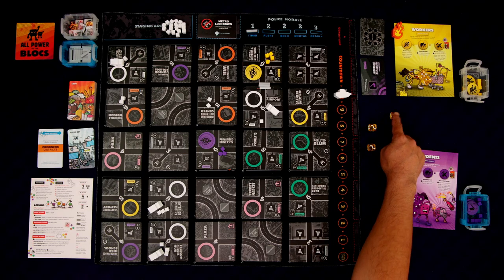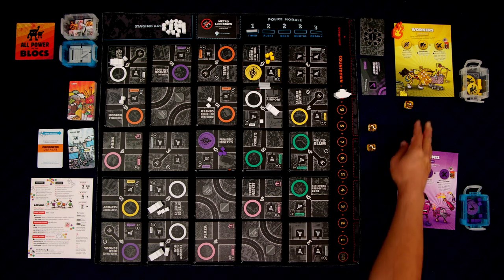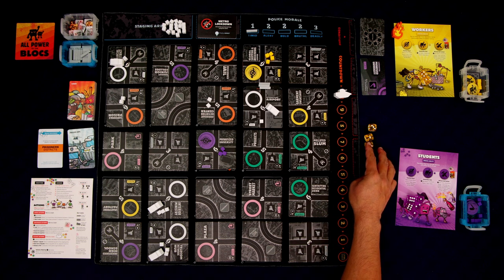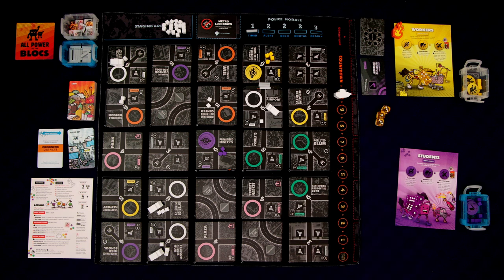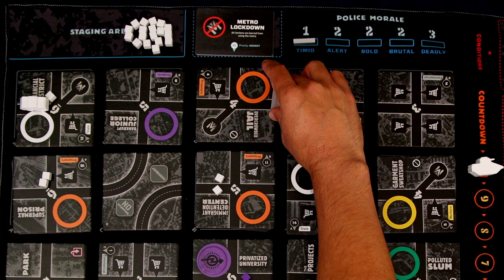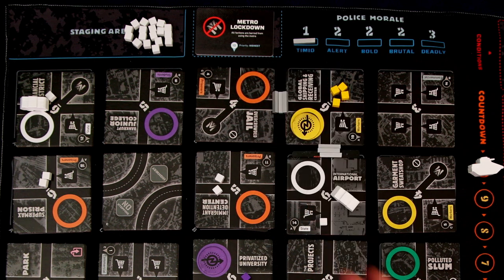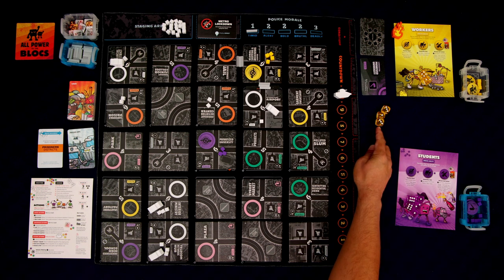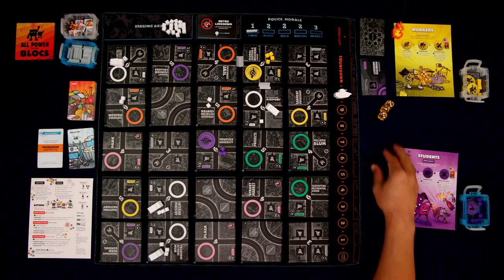We're going to stick to our original plan. I'm going to use all three dice, not to move, but to build barricades. Like with movement, you can build a barricade with any die — the number doesn't matter. I'm building three barricades, and they just have to be adjacent to one of your blocks. The maximum number of barricades on a single street is three, so I couldn't build more here. These barricades will help stop the police from moving around. Each one took one of my dice — so that's it, those were my three actions.